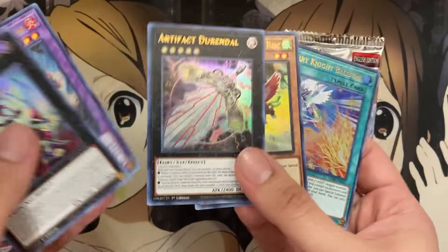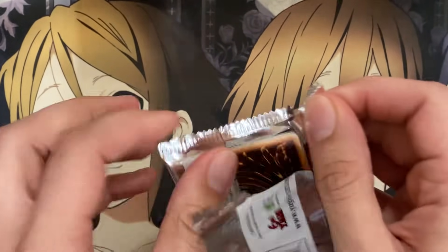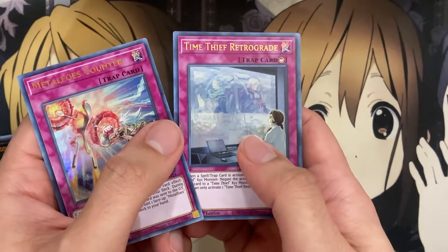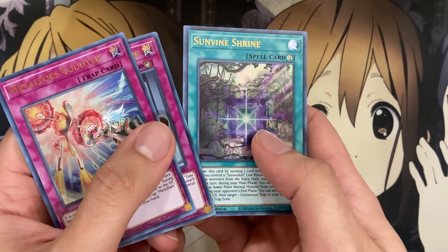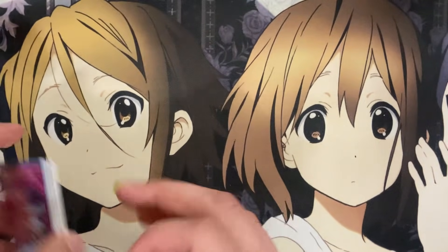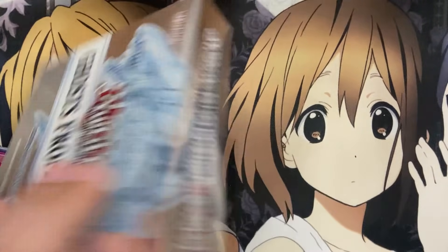I originally thought they'd have two reprinted cards and three new cards per pack, similar to Duelist Saga, but it looks like it's just going to be random. We have Metal Foes Counter, Time Thief Retrograde — they're really loading up on the Time Thief cards — also Sun Vine Shrine, another Cypher Blade, and Neshadal Genius, the new Shadal support.